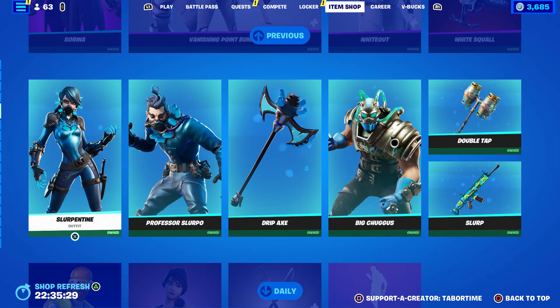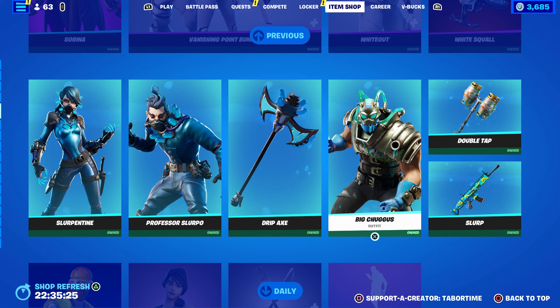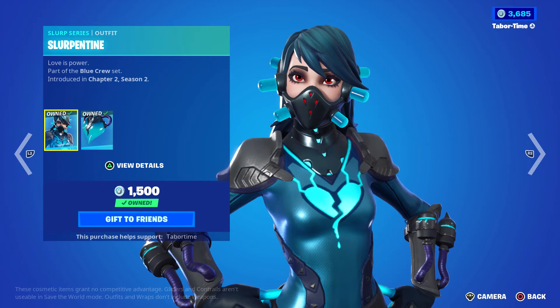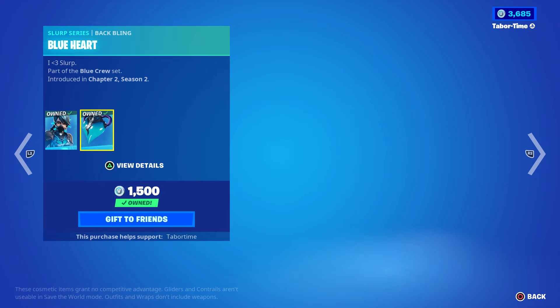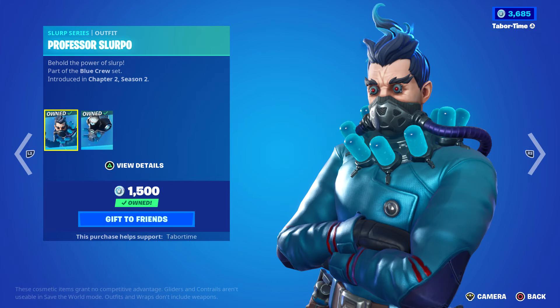Rena is back. She's a pretty solid skin because she also comes with the pickaxes Night Forged Blades, which is the same name as the back bling — they're really clean. She reminds me of a vampire slayer. And we got the Vanishing Point bundle with White Out, Overtaker, and the White Squall, and their respective back blings.